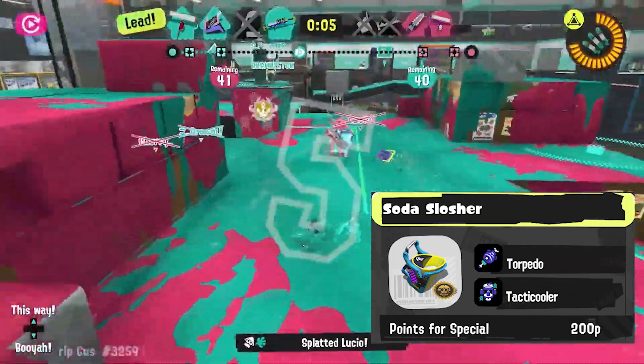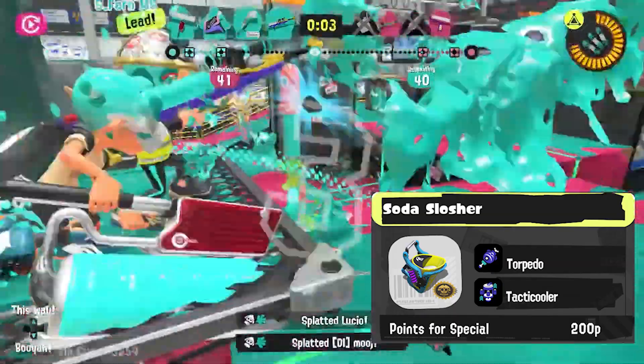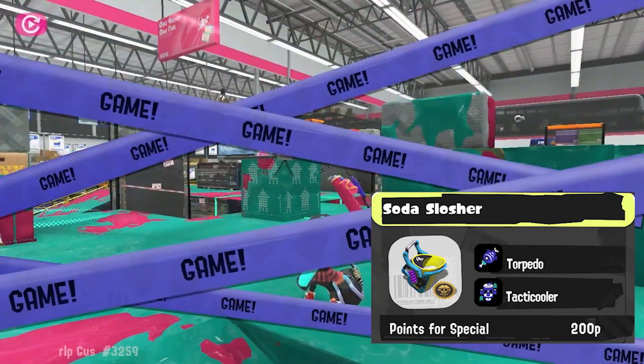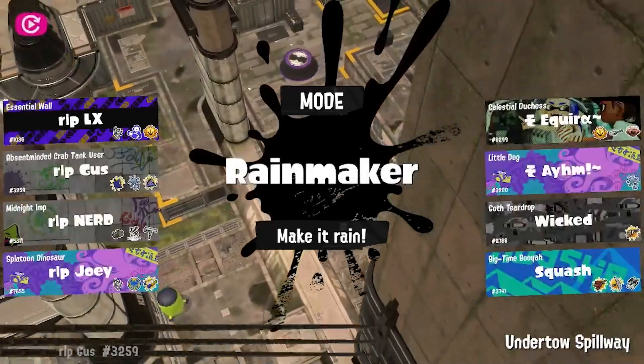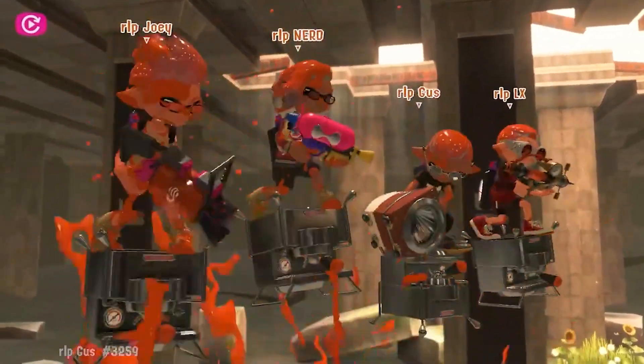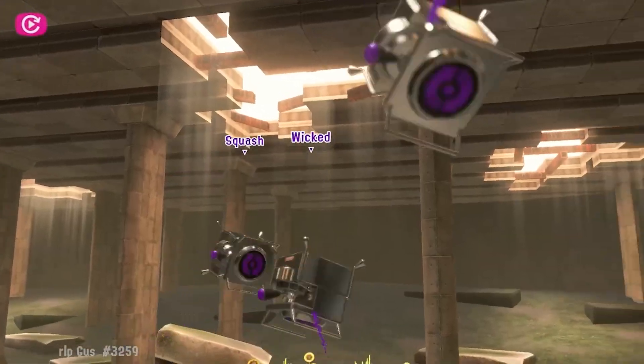Fizzy Bomb would be really cool, but sloshers have never gotten the Torpedo, and I think this is the weapon it would fit best out of all the sloshers in the weapon class. The Machine honestly already has the perfect kit — Fizzy Bomb combos really well with the Machine and covers several of its weaknesses in painting and moving around the map.